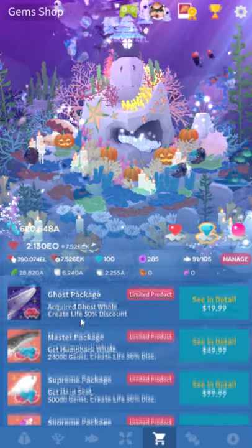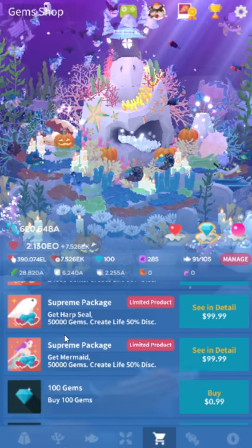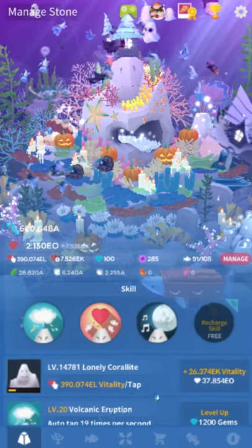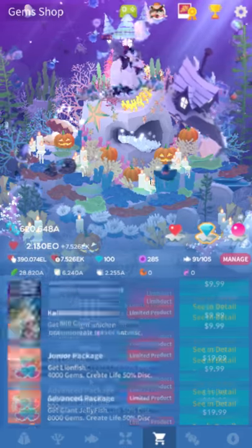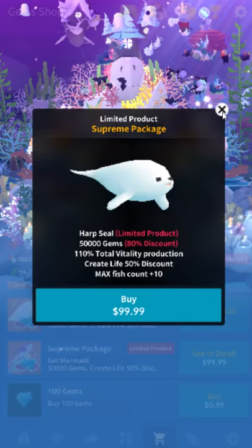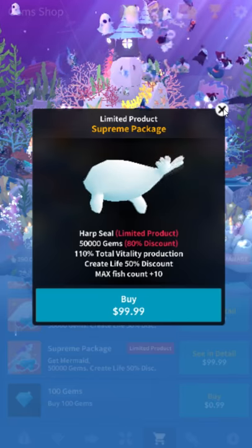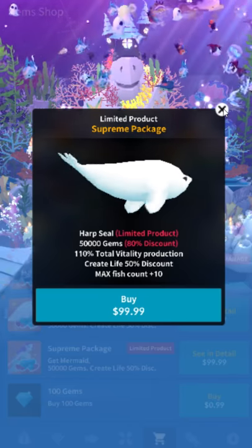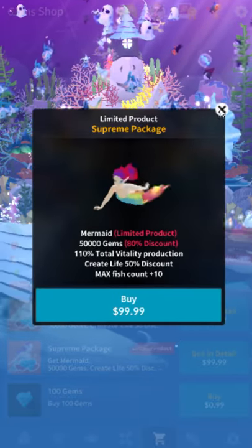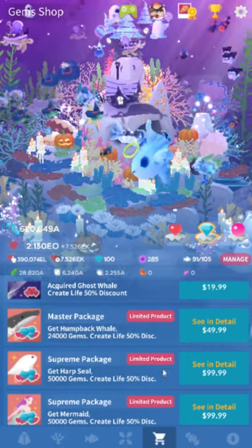If you really want to truly max everything, I think you'd probably need the supreme package — you might even need more. But do you really want to spend $100 for this garbage? I mean, it kind of looks weird, honestly. I think seals are kind of cute, but I don't know about this one — it just kind of looks inappropriate. And you can get a mermaid and you get plus 10 max fish — you can make your game even laggier by having a few more fish. Those are just the whale hunter ones though. Don't even think about those.